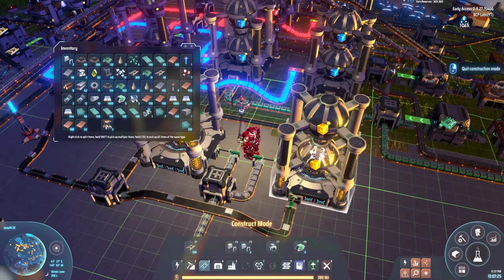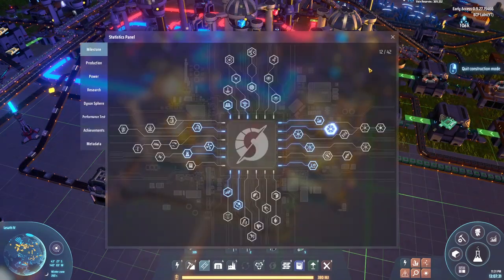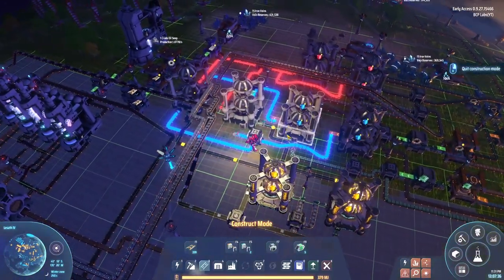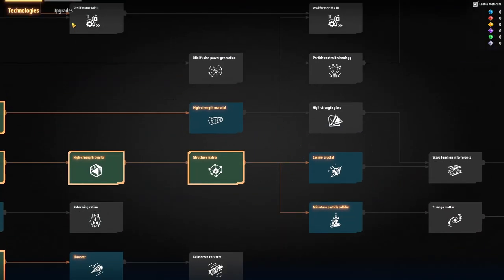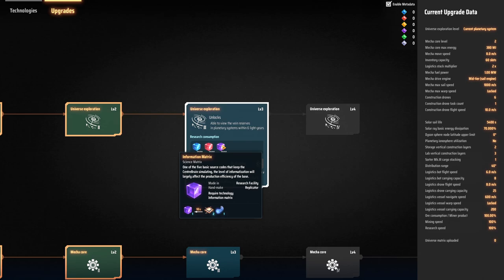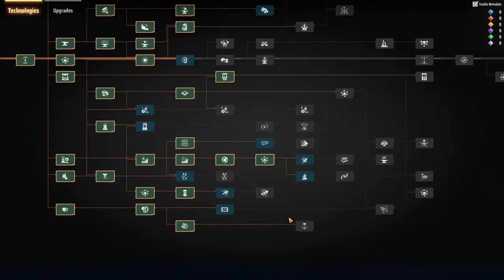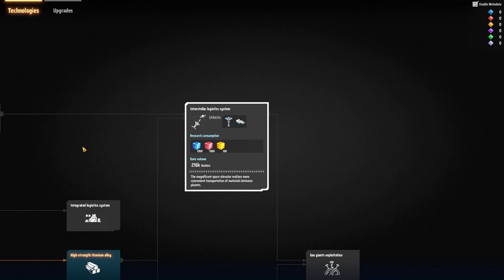I was wondering why it wasn't doing anything and I realized I had to wait for the material to come through. There we go — we have made this a milestone! That is doing its thing, popping out and getting ready to be researched. What did I actually want to do? I want to get into creating the information matrix — that's another rabbit hole to go down. Let me figure out where I was going with this whole thing.